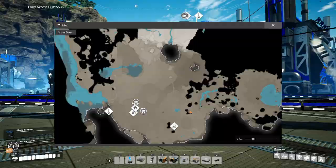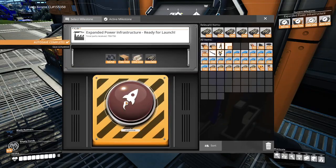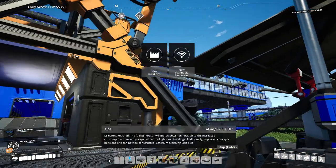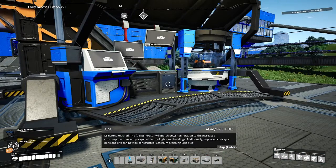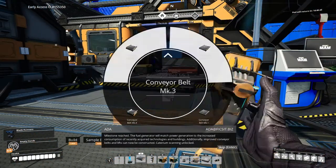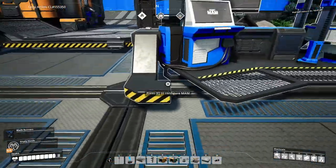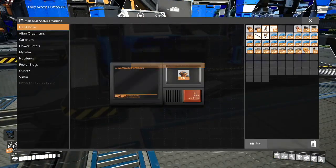Choo choo. And here we go — the thing that we've been looking forward to the entire time, except for the fact that it's about to do an auto save. The expanded power infrastructure, which gives us a whole bunch of stuff. The fuel generator will match power generation to the increased consumption of recently acquired technologies and buildings. Additionally, improved conveyor belts and lifts — mark 4 — can now be constructed. Well, that's a shame and a half that the research results were all garbage.